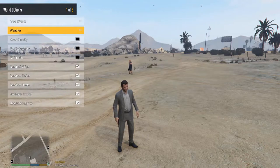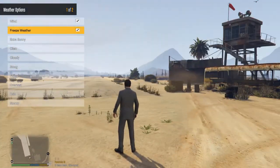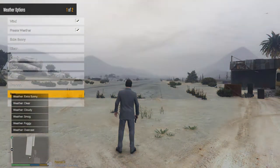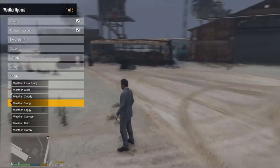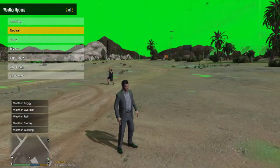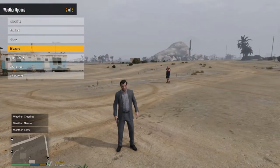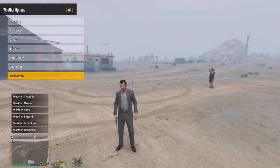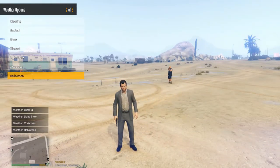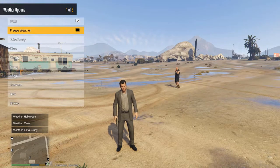Then you've got the weather settings. You can change the weather and freeze it so it stays the same no matter what — really useful for YouTube videos. Options include clear, cloudy, smog, foggy, overcast, rain, storm — which looks beautiful over the city at night — neutral, snow, blizzard, light snow, Christmas, or even Halloween, which gives a Halloween effect when you're in town. We'll set it to extra sunny.